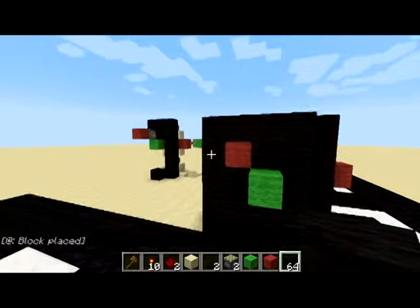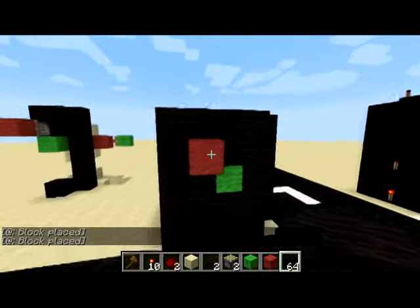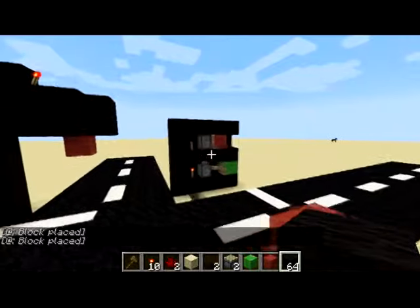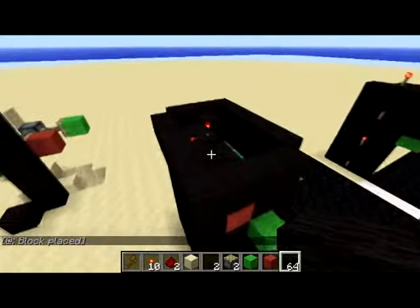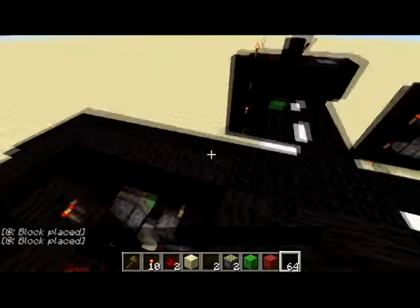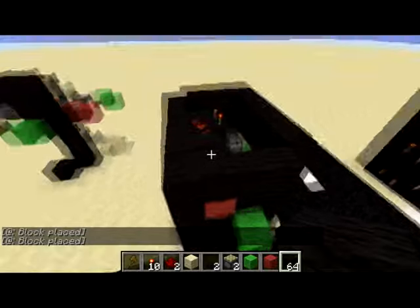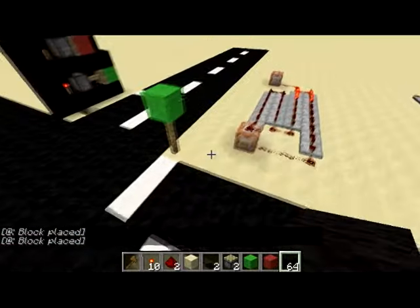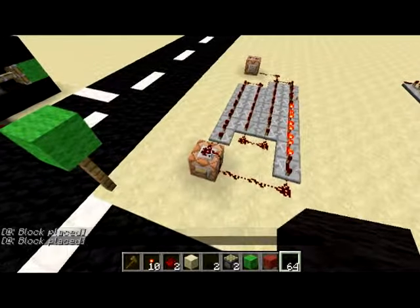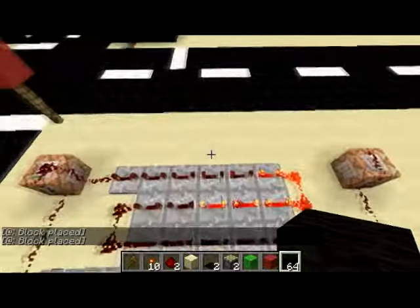These lights were all made without assistance of command blocks, so you can build them on survival servers. You don't need that much — just some pistons, some decoration blocks, and a green and a red light. And with this compact version you only need two command blocks.